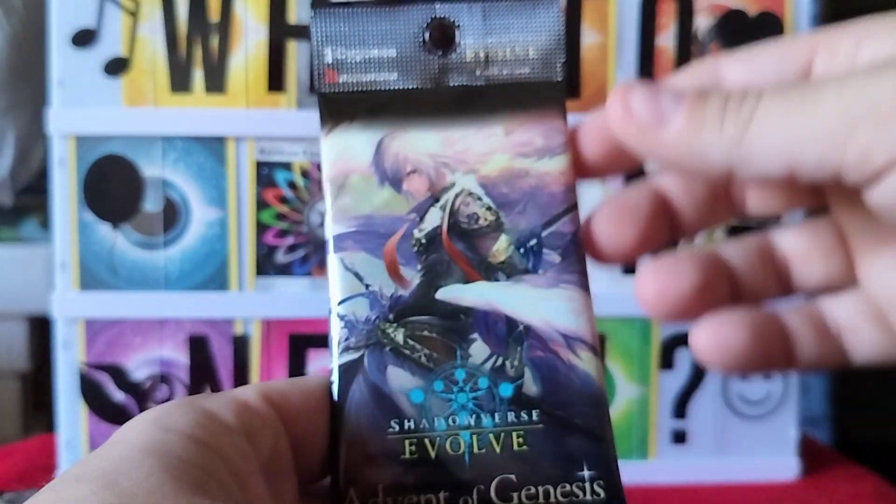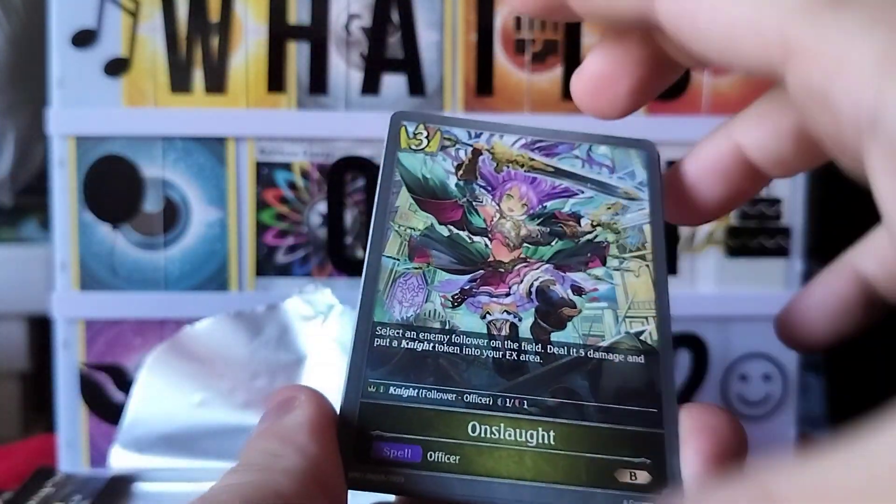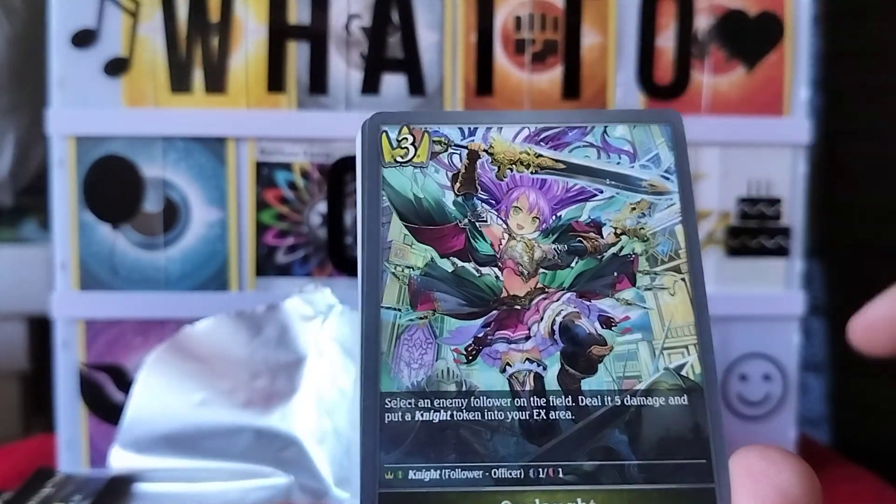All right, let's do the second pack. Not a clean rip either — two for two. Oh man, come on, that was a really bad rip. Get your finger in there and pull. There we go, okay, that was really bad. We have an Onslaught — that's a nice looking card.